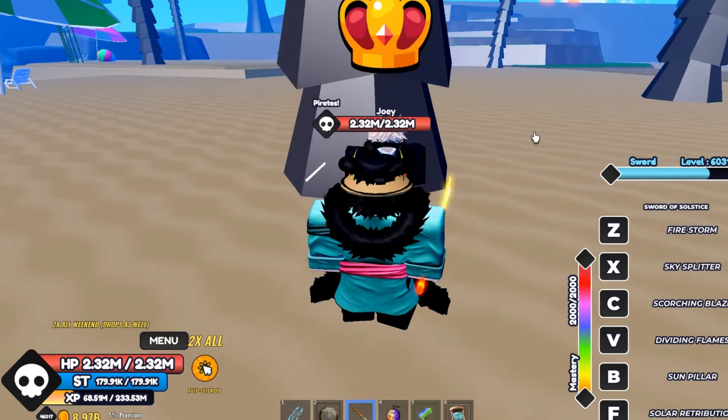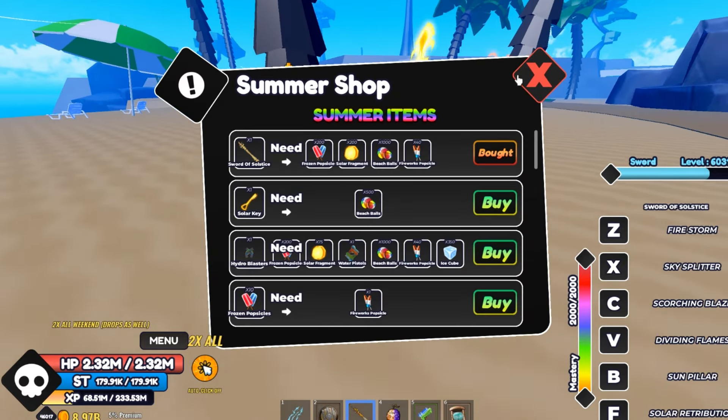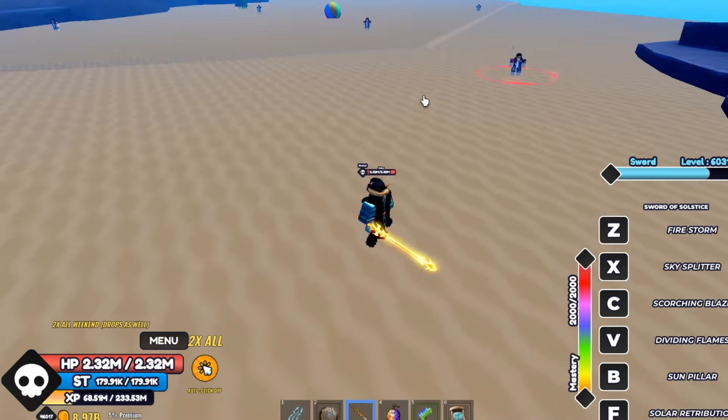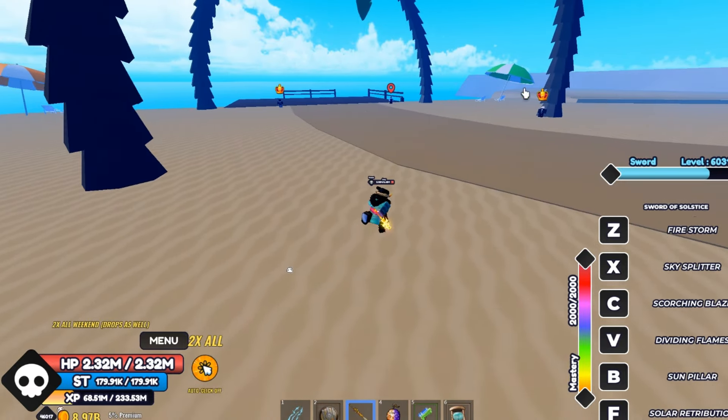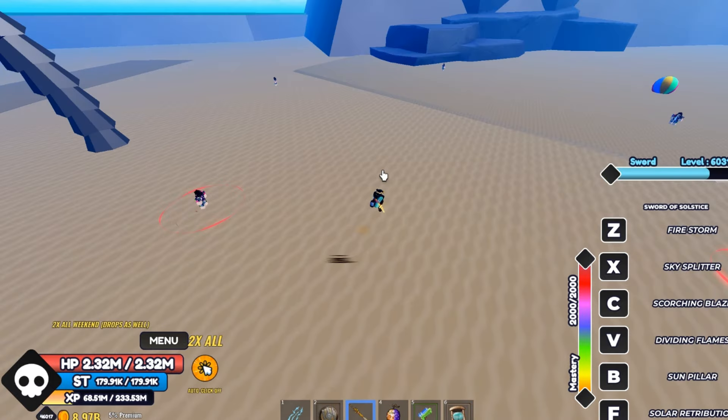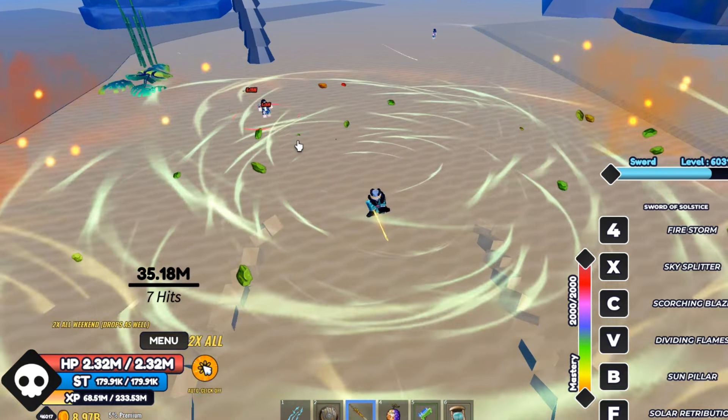To get the stuff you need, you can either get it from the enemies right here or you can get it from the raid. But before you do the raid, you need the key.